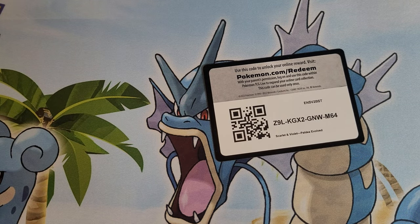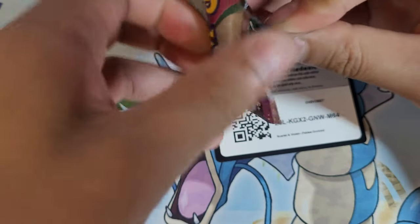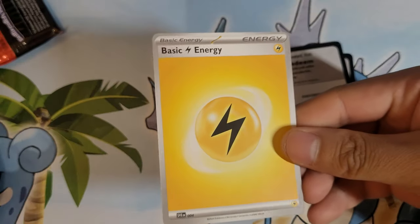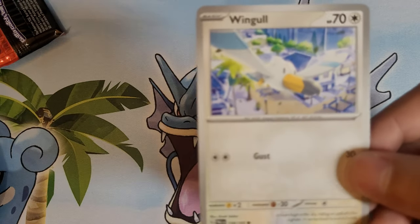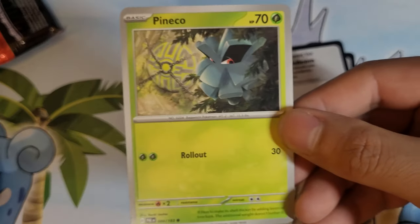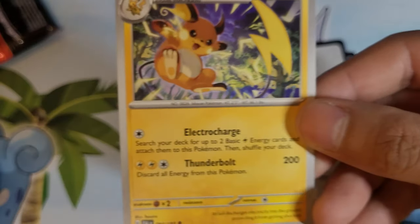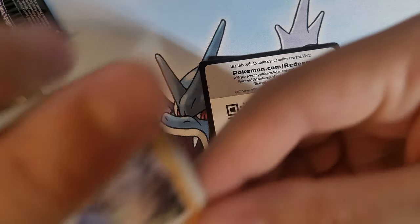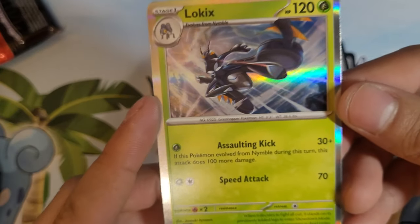Yeah, you ready to do the next pack? I believe this pack's name is Scarlet and Violet. We got: Light Electric Energy, Gothita, Meowth, Wingull, Pineco, Dendros, Palossand, Raichu, Clodsire, Mimikyu, and Lokix.